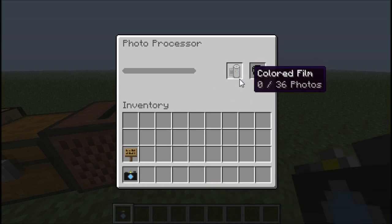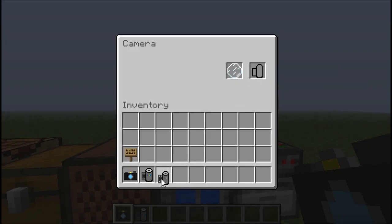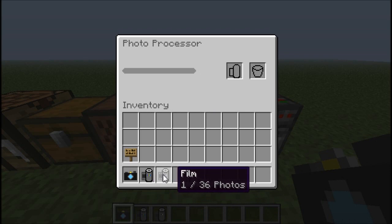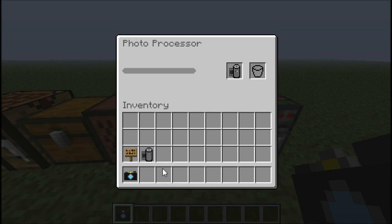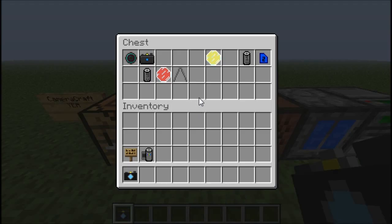Once you take your picture — stupid me — you gotta put the colored film in there. And who would have thought: I'm trying to put in power sources, some batteries, but who would have thought you have to put in a bottle of water. I'm cutting out thinking, what the hell could possibly go in here? Little did I know it's a bucket of water.